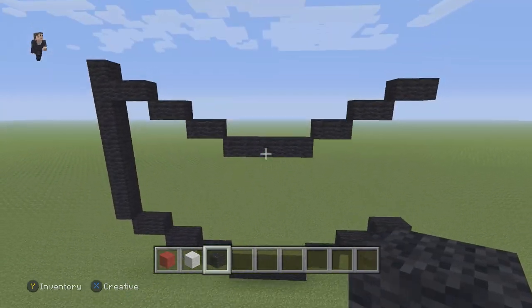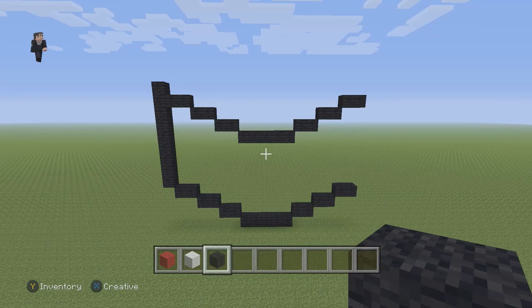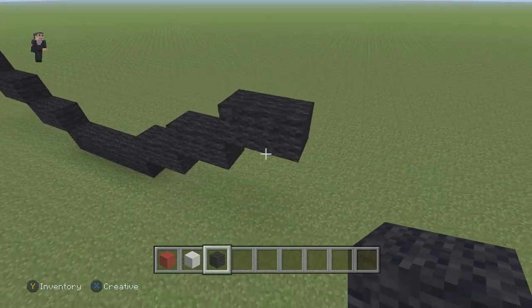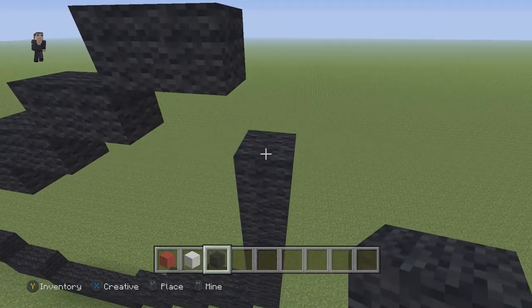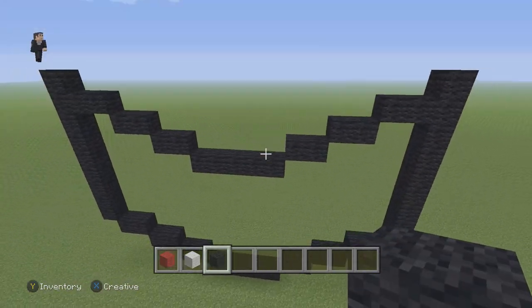So let's take a step back — make sure you guys have this so far, pause it if you need to. Now we're going to continue. We're going to go to the bottom and add nine black wools going up on the right side — one through nine. Make sure you guys have this.